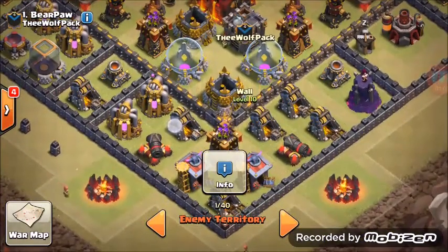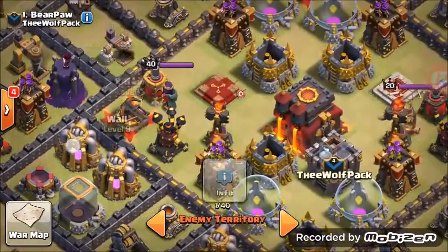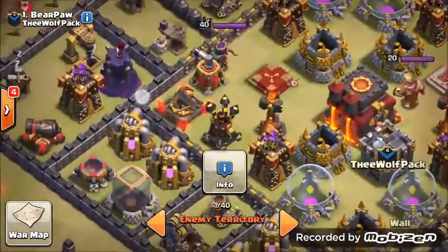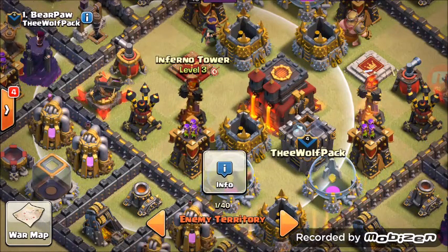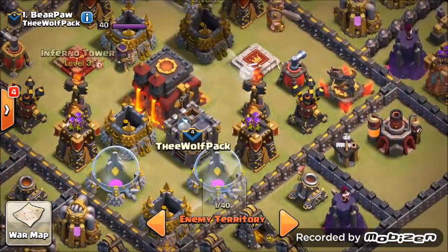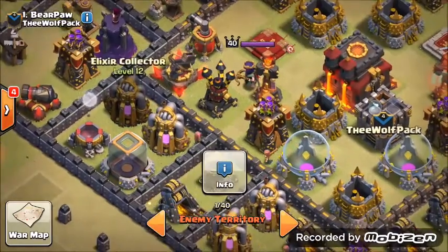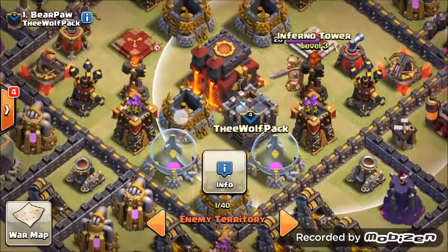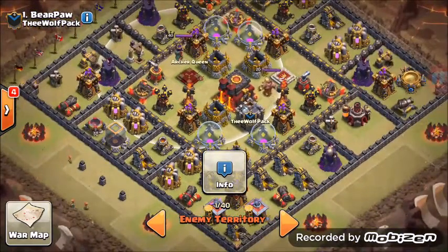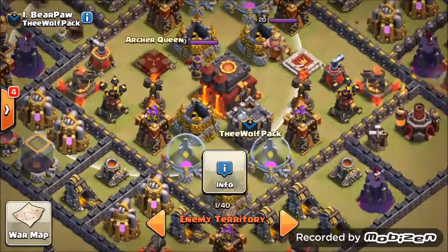Jump here and jump here — this second jump will be for added percentage kills. Once you get the jump in here, wait until units are around this area and rage them. Use the freeze on this inferno if it locks onto your Barbarian King; if it does not, do not freeze that — freeze here instead because there are possible Teslas. This inferno will bother your units once they get to the Town Hall. You will be using two jumps, two rages, and one freeze. Poison goes down in the center for skeletons.